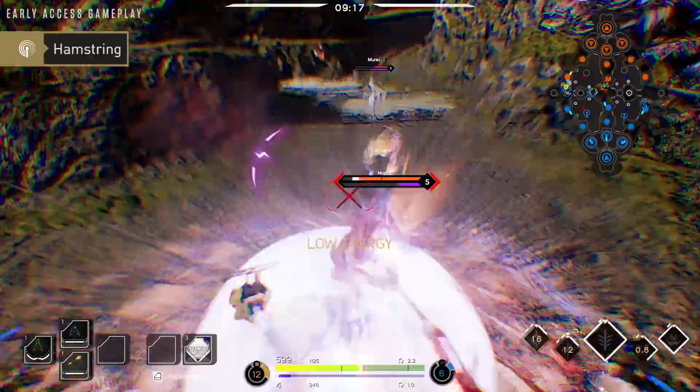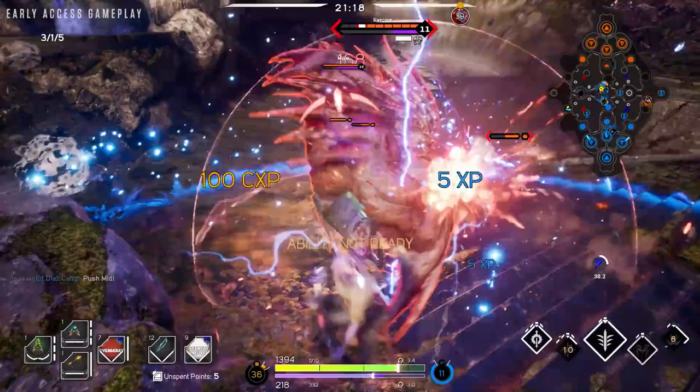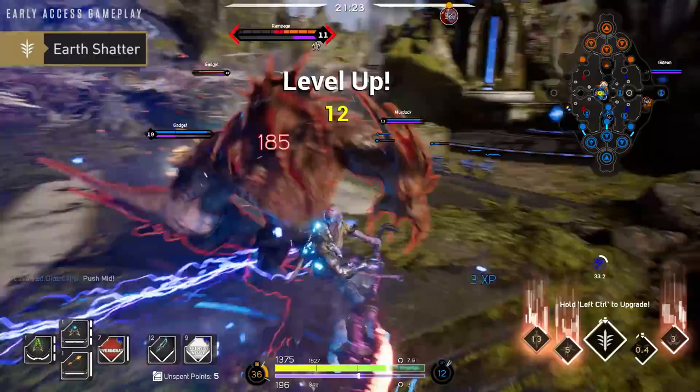Late game, your primary job is to engage the enemy damage dealers. Look to dash in and slow your target down to ensure you land Earth Shatter, which can be devastating to squishy heroes.